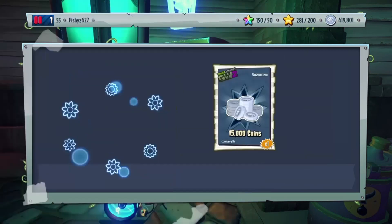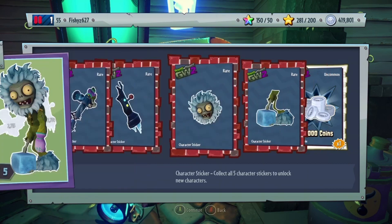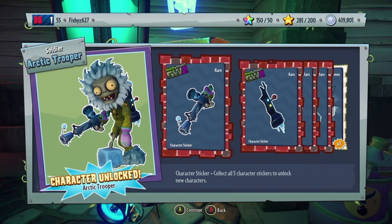Let's open up the snow soldier. Got a few thousand coins, and there we go — Snow Soldier, Arctic Trooper.